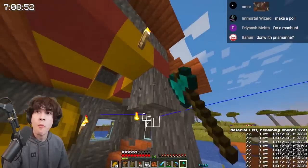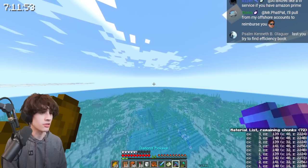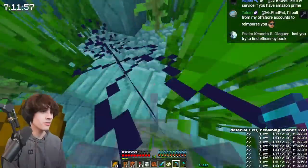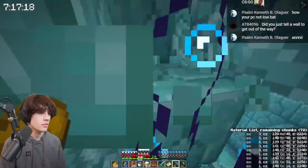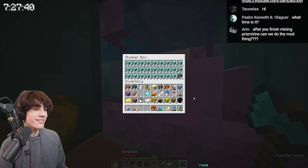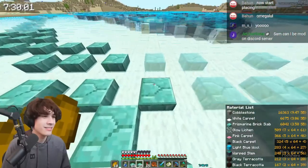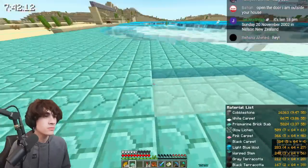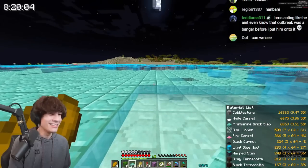I checked a ruined portal, got some wood from a village, and found a shipwreck with buried treasure right next to it. Monument number two — a fresh canvas. Three, two, one, go! But three more elder guardians had to be eliminated. Finally back to mining prismarine. Once I got over 49 stacks, I headed back to the map and began placing slabs. This was a common trend throughout the project — it took a lot longer than I thought. I was thinking 30 minutes. I was very, very wrong.